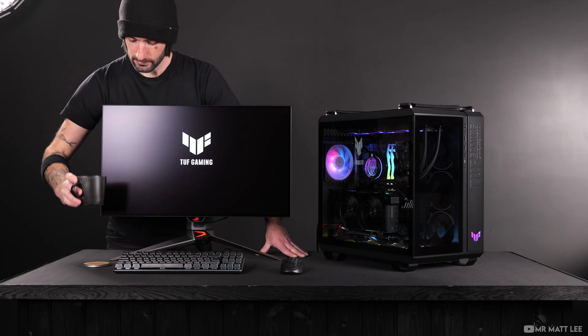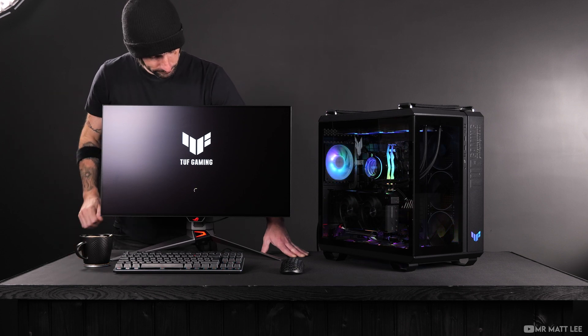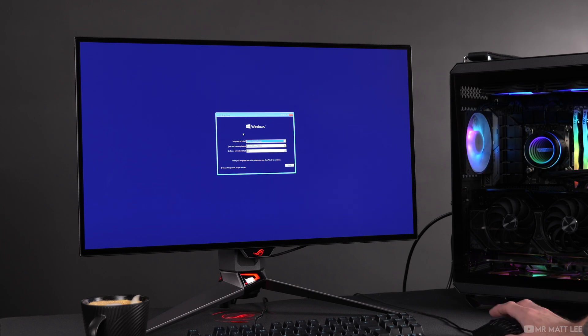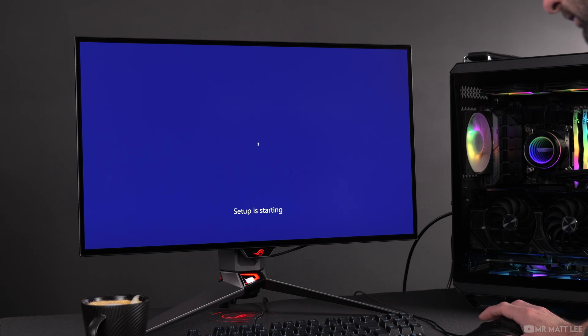In the meantime, it makes sense to get back to the coffee while we give it a few moments to cycle and reboot. There we go — Windows installation screen. The first part is really simple. Choose your language, time, currency, and keyboard input, depending on where you are in the world. Then simply hit next and install.